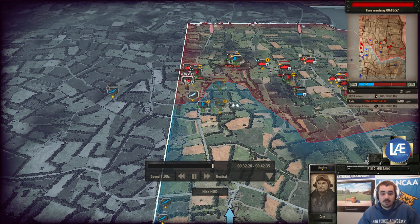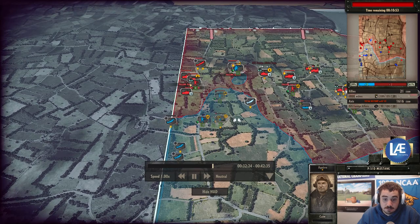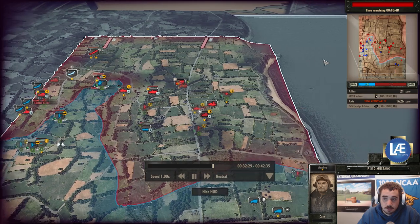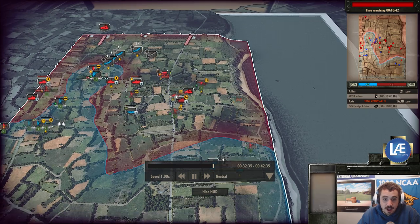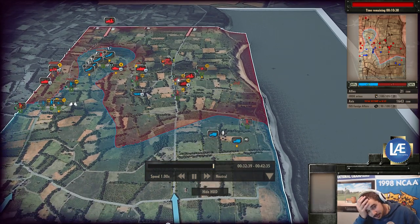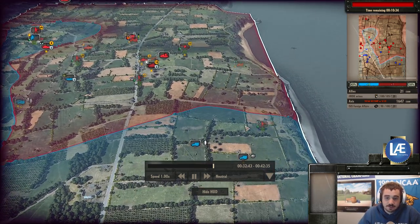A huge number of P-51s are coming out — this is where he's spending all his income, on aircraft. And losing that bomber is a massive blow. He'll splash down that Me-109 but needs to start strafing the area — any target he sees should be strafed. But no, he's falling back. He has all those assets but nothing to use them on really.